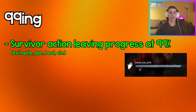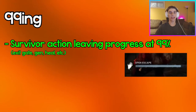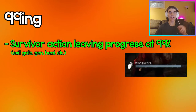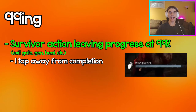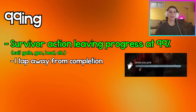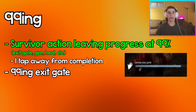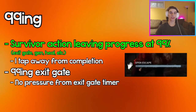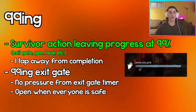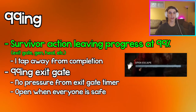99-ing is an action a survivor can do where they leave an exit gate, generator, or heal at 99% — one tap away from completing whenever the action needs to be done. This is most typically used on an exit gate so that you don't actually open it and force the timer to start. Instead, you open it when all the survivors are back at the exit gate and nobody's hooked.